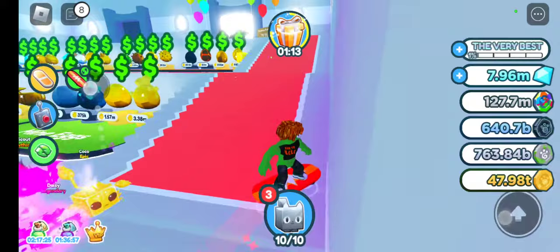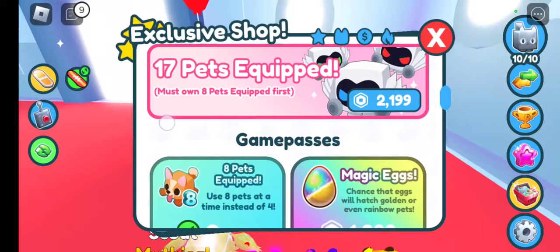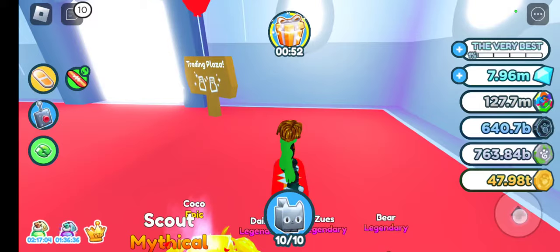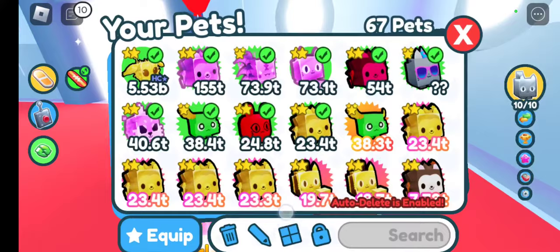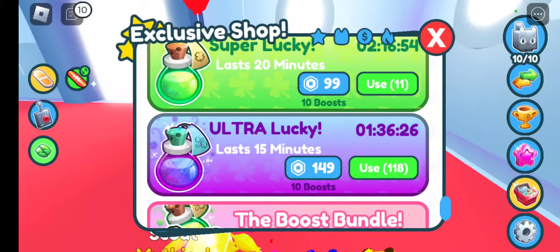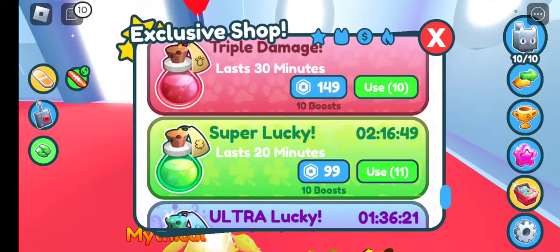Today we're gonna be playing Pet Simulator X. If you go down here there are cheaper items, and they also have this one that you can open eight eggs at once instead of one. Right here, guys — the ultra lucky and super lucky don't give you any of the boosts that you need, so we're gonna be opening some hugest.